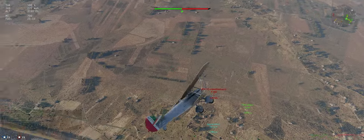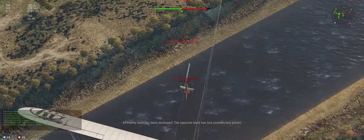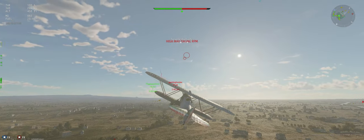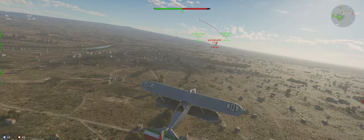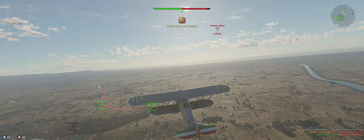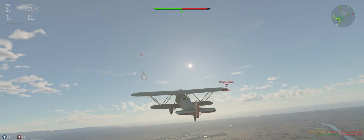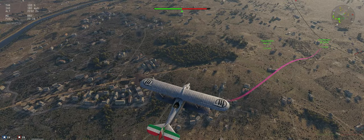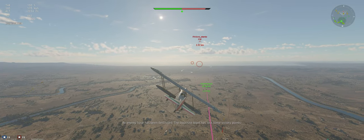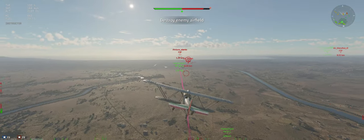Going to get directly over him before we dive. He's normally faster than us, but we do have that energy advantage so we're actually faster than him at the moment. Let's climb to save some of that energy. I don't like where that F3F is — there's one off to the right as well. What we're going to do is a head-on with the F3F and then drag him down to where our teammates are. That's the best plan — he can out-turn us so I don't want to get in a lone turn fight with him.